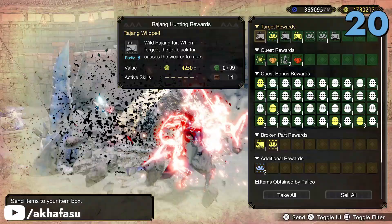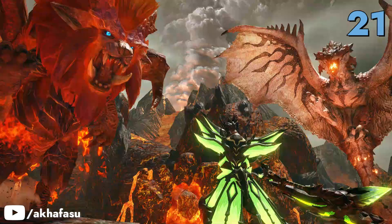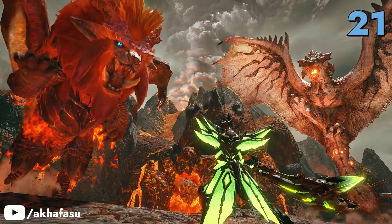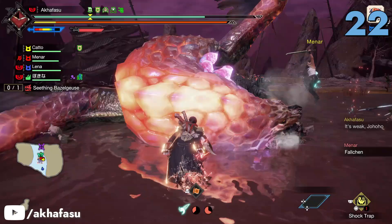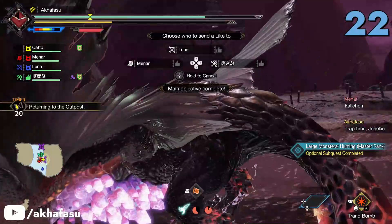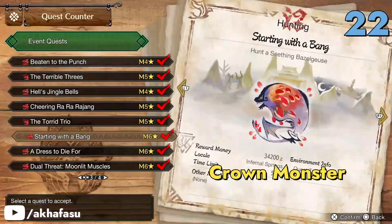A lot of Golden and Silver Eggs await you when you hunt a Rajang in Cheering Rararajang. Hunt a Rathalos, a Pyroc Nakedaki and slay a Teostra in the Torrid Trio to get these gestures. A crown-sized Seething Bazelgeuse awaits you in the Infernal Springs quest called Starting With a Bang.